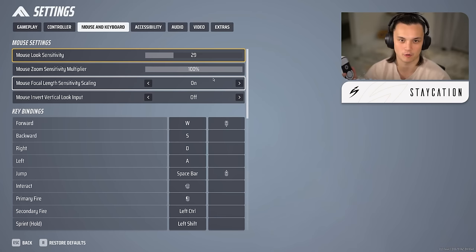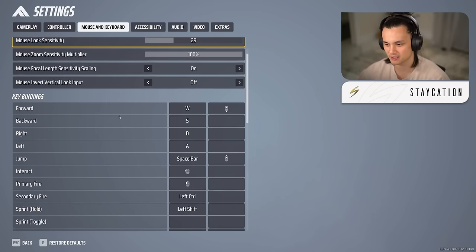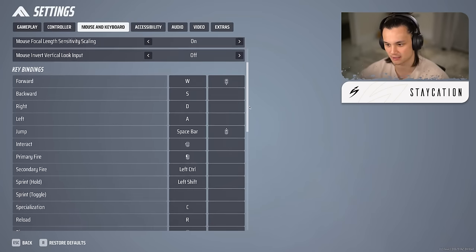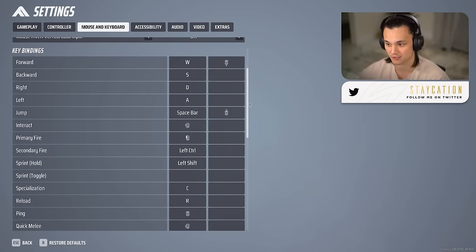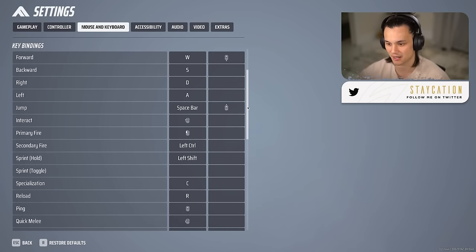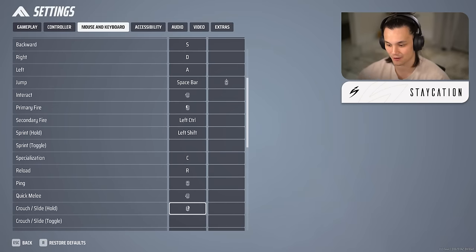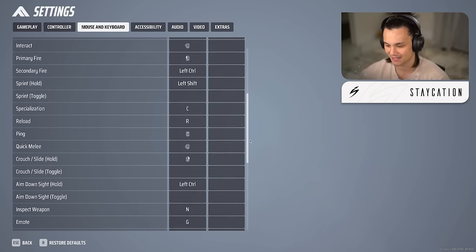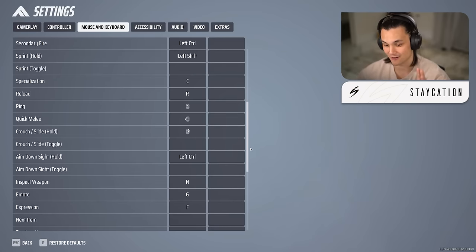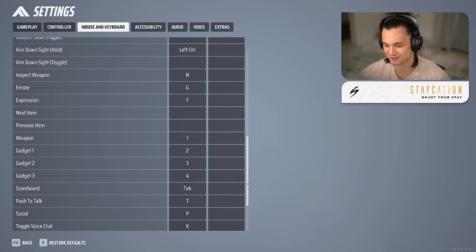Keeping focal length sensitivity scaling on changes your cm/360 when ADS or when FOV changes. At 35 centimeters, ADS without this on has you moving pixels at far ranges which isn't ideal. For key binds — some standout ones: I have W bound to scroll wheel for tap strafing like in Apex. My crouch is on right click, and my ADS is on left control — it takes less pressure off your aiming hand and is really beneficial.